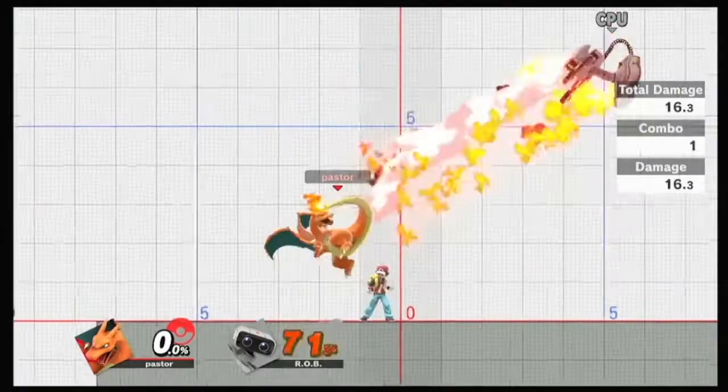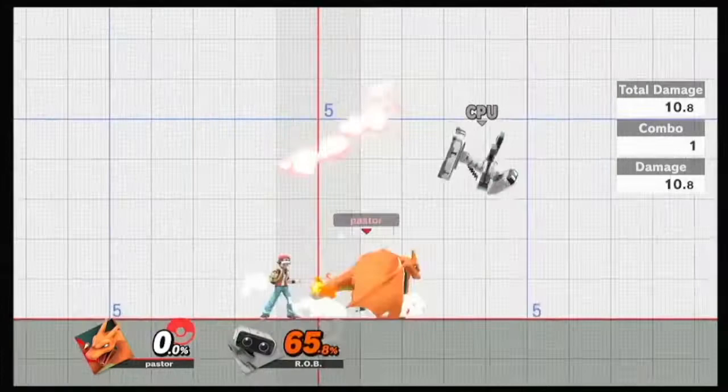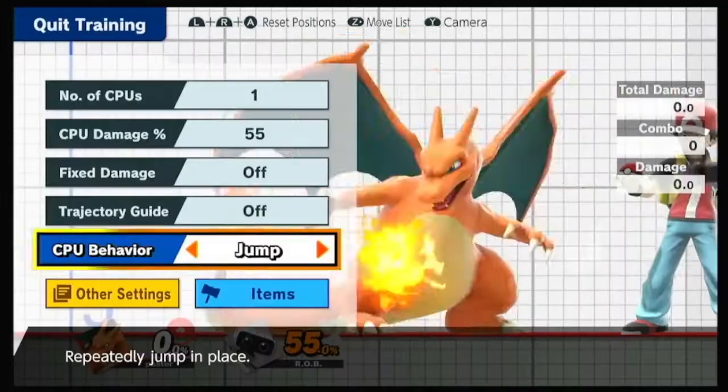This move is absolutely amazing in neutral and really good for callouts. You can use neutral air too to try and string things along, but part of me is like, if I can just get a back air, it's going to send way further. And if I can space it too, it's going to feel safer than it would for a bair or something like that.